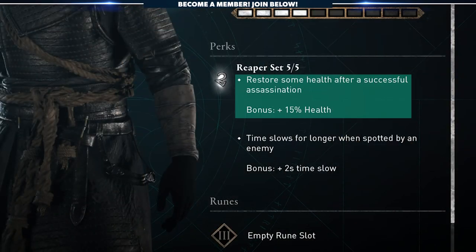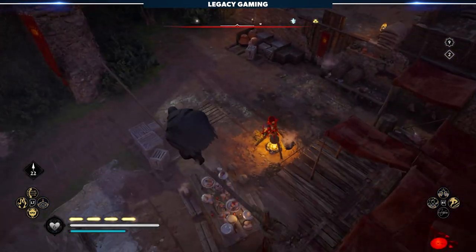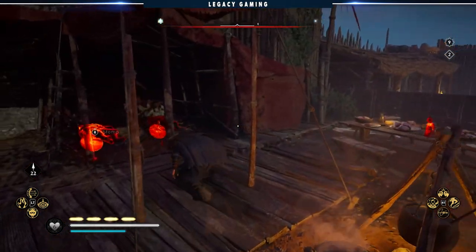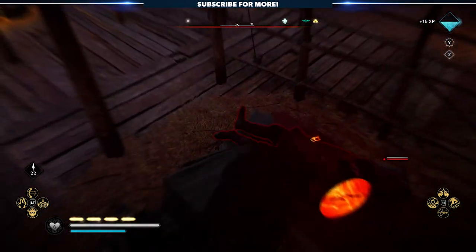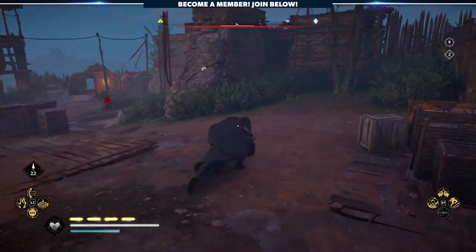The two-piece bonus allows you to restore some health after a successful assassination, giving you plus 15% health, and the five-piece bonus slows down time for just a little bit longer — two seconds when you're spotted by an enemy. I don't see either of these bonuses playing a big part in most players' gameplay. Getting some health back on an assassination is fine if you're getting attacked a lot, and that extra slowdown is okay, but ultimately I'm looking for something that's going to enhance my gameplay, give me either more options or more deadliness as a player.